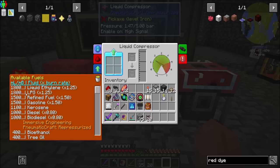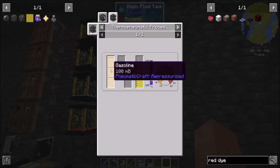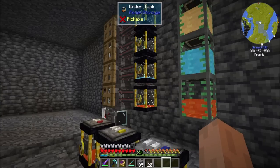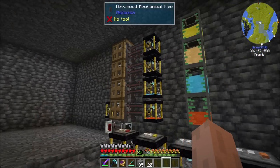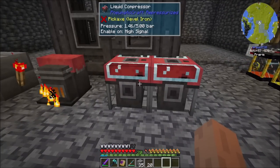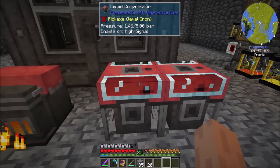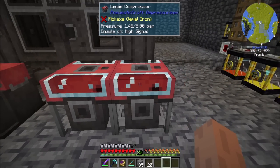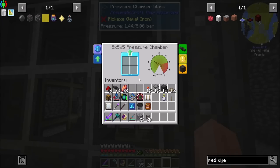LPG has 18 milliliters per millibucket, but refined fuel and kerosene are not bad. Gasoline is pretty much better than kerosene. LPG comes from gasoline, and gasoline comes from kerosene. So if I wanted to be the most efficient, I would probably convert the kerosene to gasoline, but even that I feel would be a little bit of a stretch right now. So what I've decided is to basically have two liquid compressors, one for kerosene and one for gasoline, and we'll let them burn and generate pressure for us.